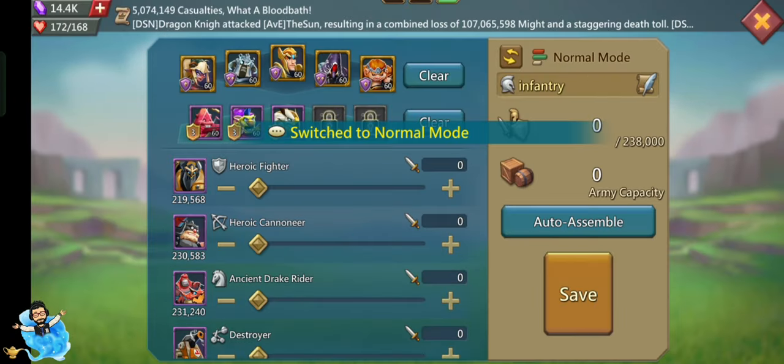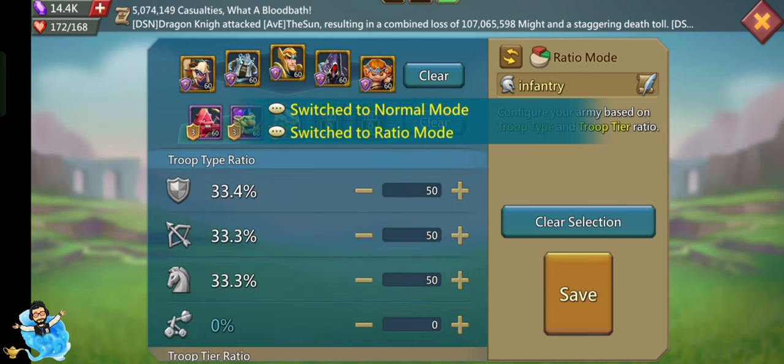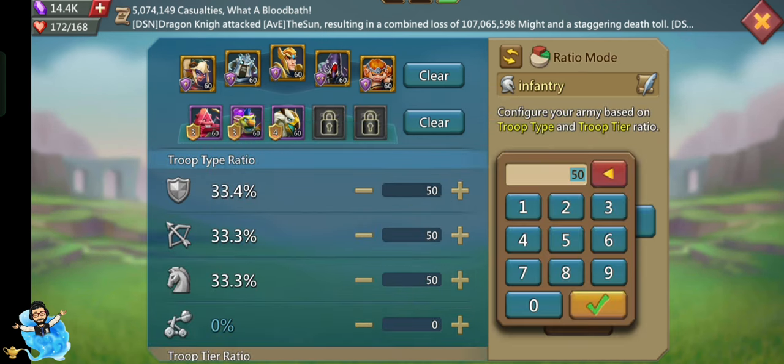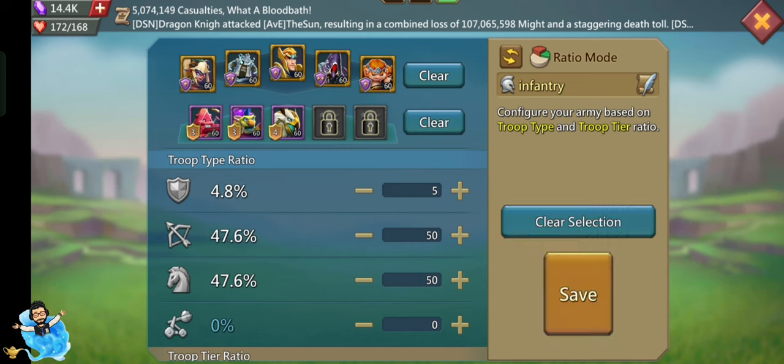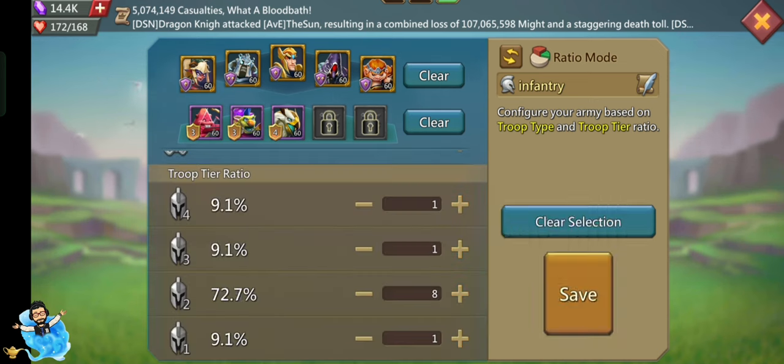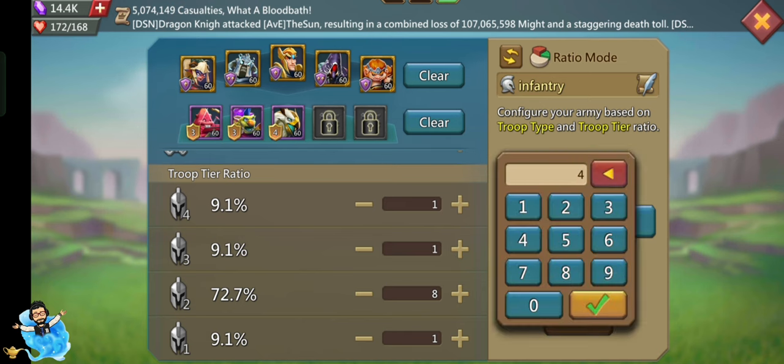The next update is about the Battalion. Now we can set our battalion. There are two types of options: normal mode and ratio mode. In ratio mode, we can select the troop type ratio and also the troop tier ratio.